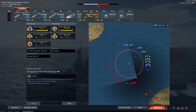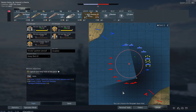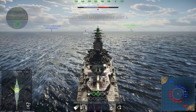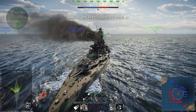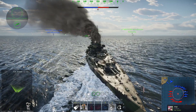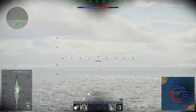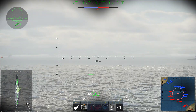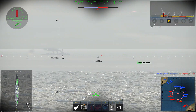This is the Haruna, a sister of the Kongo. There are four of them: Kongo, Haruna, Hiei, and Kirishima.